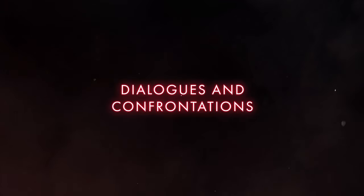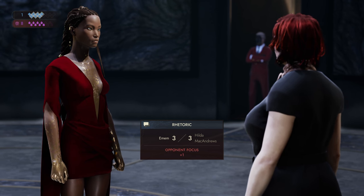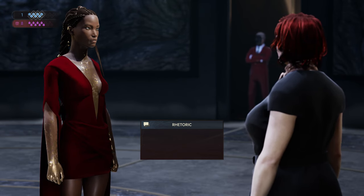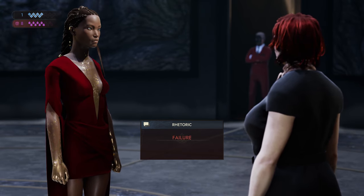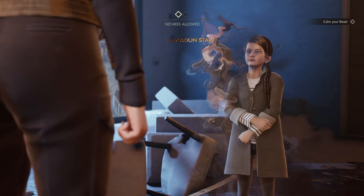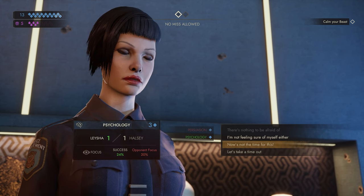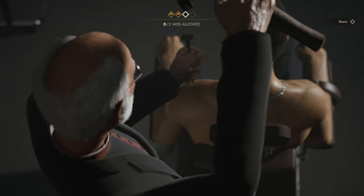Each NPC has their own character sheet. They'll use their own skills and, depending on your opponent, vampiric disciplines too. If a dialogue fight ends in a tie, a die roll will decide the winner. In this world of desire and betrayal, there will be crucial confrontations. Confrontations are tense dialogue fights with high stakes. Fail, and you'll live with game-changing consequences.